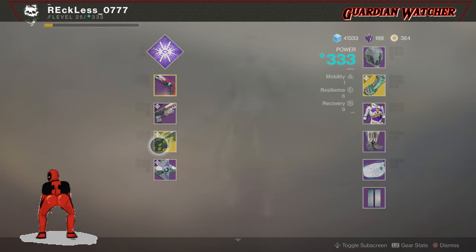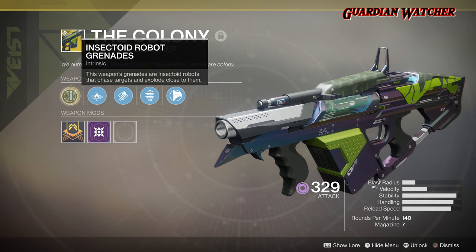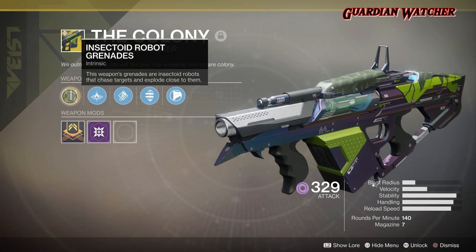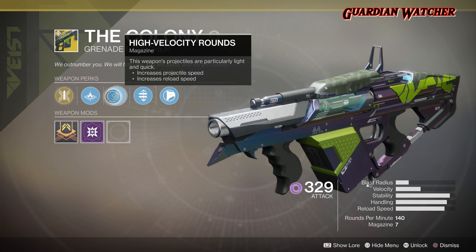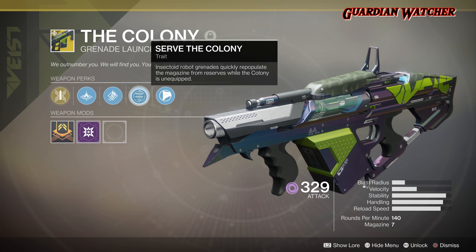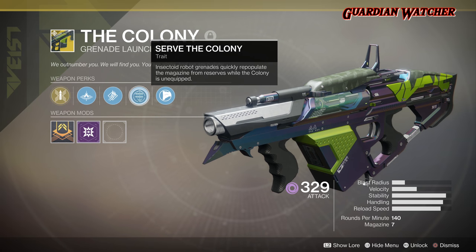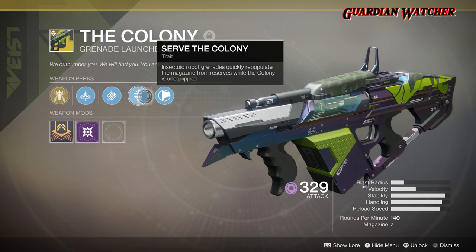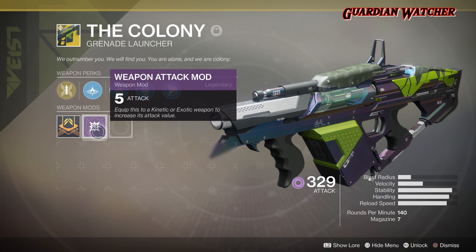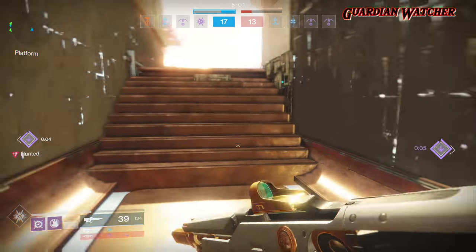As for the Colony's perks, the intrinsic perk is Insectoid Robot Grenades — this weapon's grenades are insectoid robots that chase targets and explode close to them. Then we have Linear Compensator, High Velocity Rounds, and Serve the Colony, which means insectoid robot grenades quickly repopulate the magazine from reserves while the Colony is unequipped. And last but not least, we have Composite Stock. For weapon mods, we have the plus 5 weapon mod attack, which comes stock on all exotics.